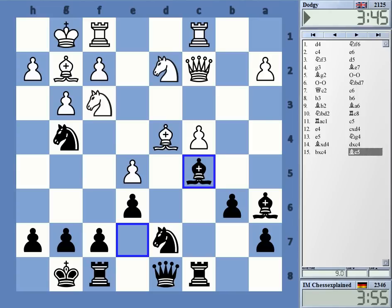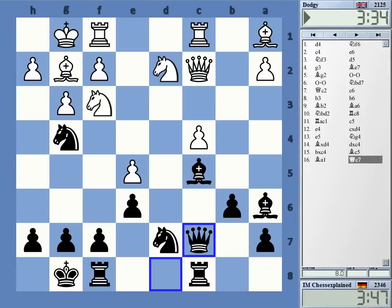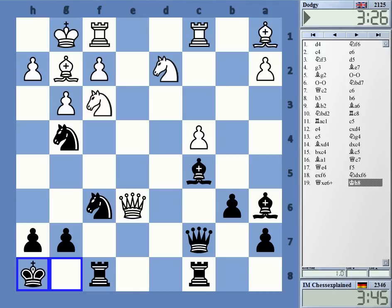I simply did not register queen e4 as a move. The engine is giving f5, which I thought about briefly. I thought that could be interesting, but I didn't want to spend lots of time on that and then find it's not working, or lose on time at the end. Computer says equal — I mean, I'm certainly very active here with the knight and bishop, but I'm also a pawn down. Very difficult to say.